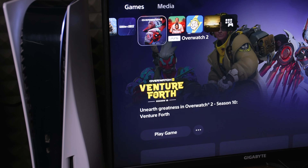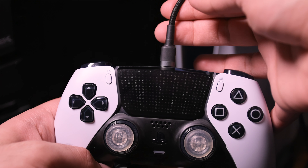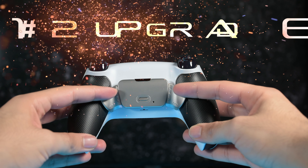Number eleven: safe mode settings. If your console ever feels slow or unresponsive, try these steps in safe mode. Turn off the console, hold the power button until you hear a second beep, then connect your controller with a USB cable. Select 'Clear Cache and Rebuild Database,' clear the system software cache, then select 'Rebuild Database.' This will not delete any games, settings, or information — it just helps with better performance.